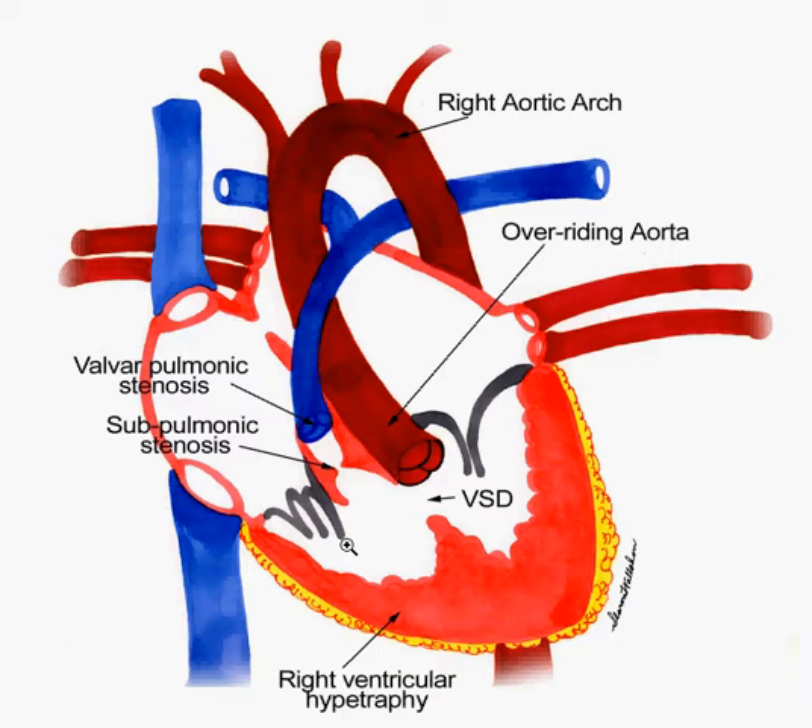On X-ray, you're going to see a boot-shaped heart. Since the right ventricular hypertrophy is going to be so great, the heart is going to come down and across and eventually look like a boot.